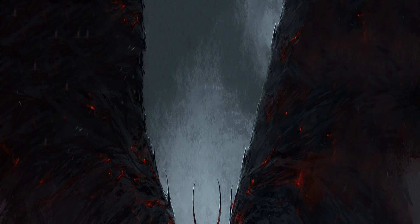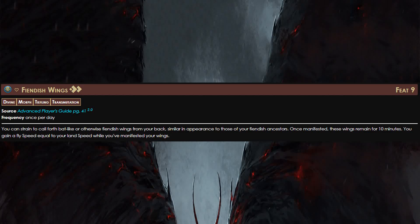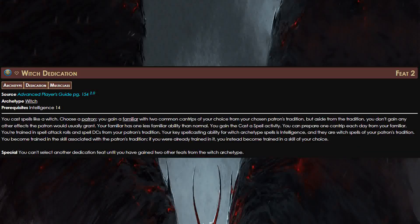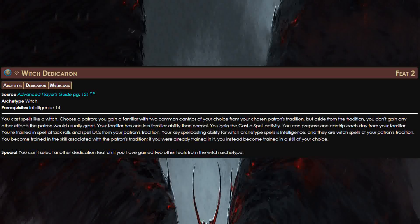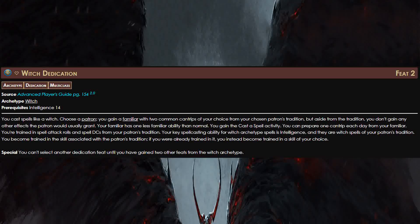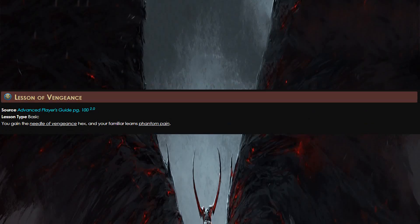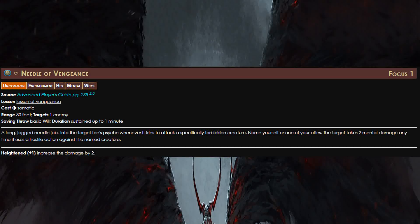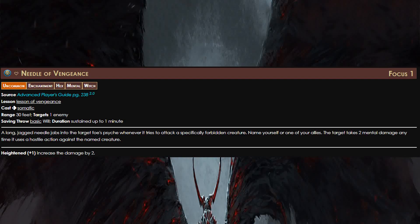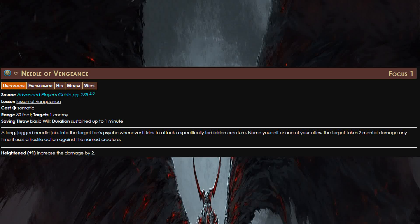For our Level 9 Ancestry feat, we're taking Fiendish Wings, which helps with weaknesses like wolves and climbing creatures. At level 10, we take the Witch Dedication, selecting the Arcane Patron — specifically Rune — which gives us access to helpful spells we'll discuss in the second Team Report. At this same level, we also take Basic Lesson for Lesson of Vengeance. With Needle of Vengeance, we can name an ally to incentivize enemies to chase us instead, or name ourselves to deal damage when enemies attack us.